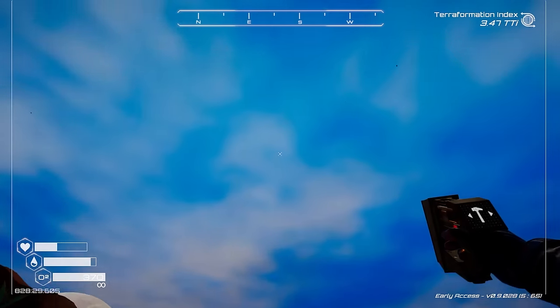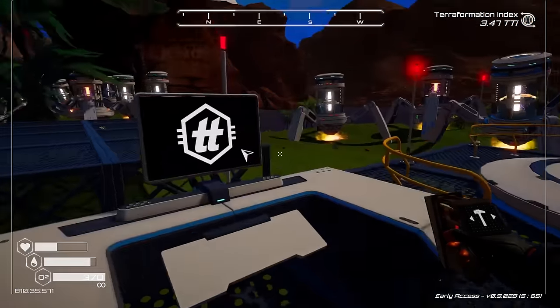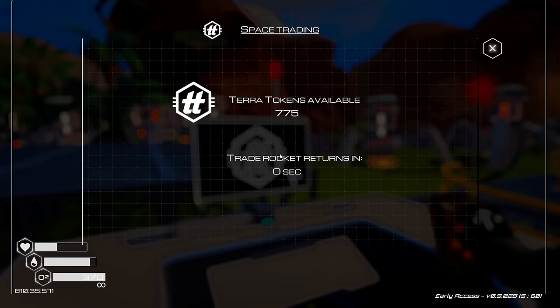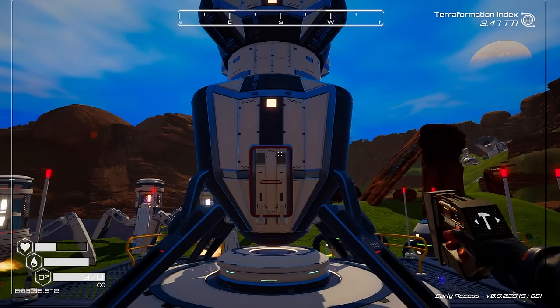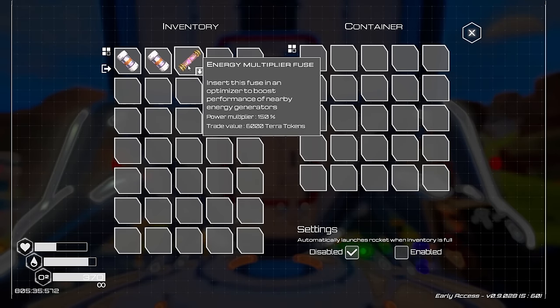New spaceship coming back - it's 475 though, that puts me at 775. I need 5,225 more tokens - that's like 200 more pulsar quartz. But the good news is that I should have the one thing I need: the energy multiplier fuse.